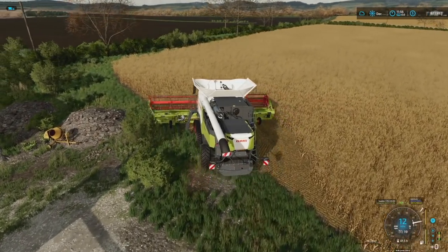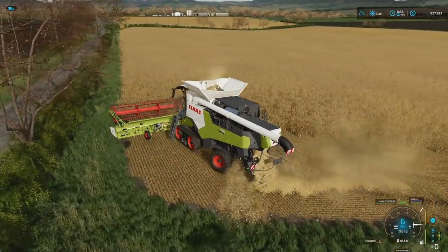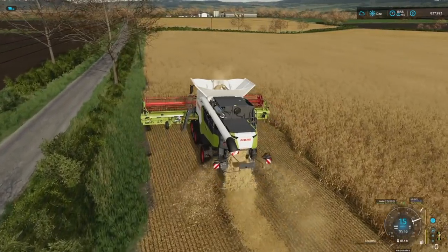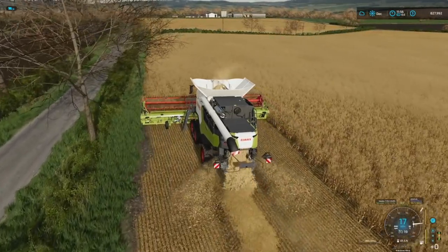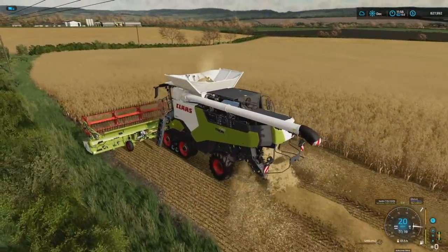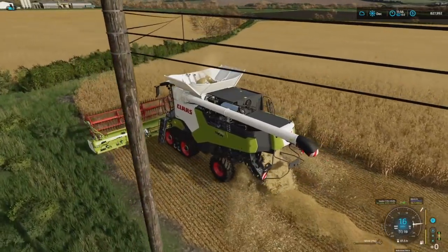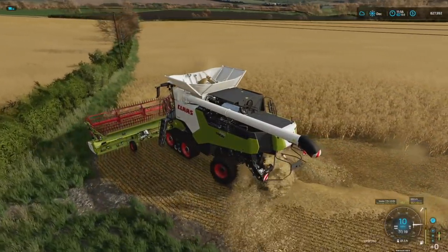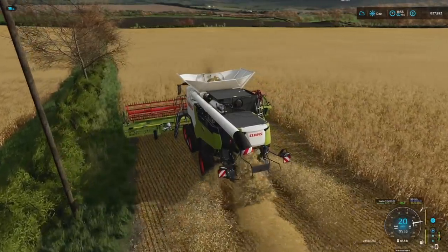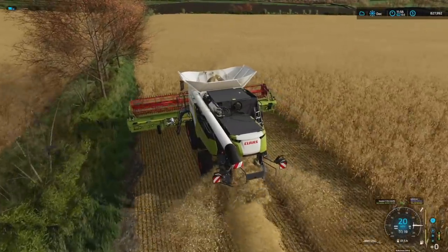Three big oat fields — we've got a whole lot of work ahead, especially running just one single combine. Eventually I'd like to get two. This is the starting combine, but it's a modified version that our good friend 82 Studio helped put together, so this one holds a million liters and goes a little bit faster. Pretty much everything on this channel holds more and goes faster — this is a Class Trion, I love this thing.